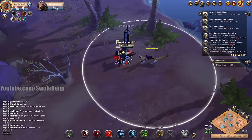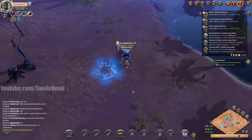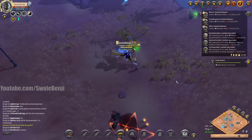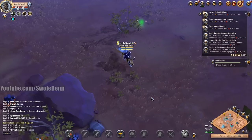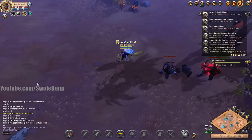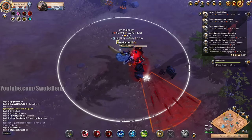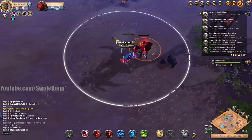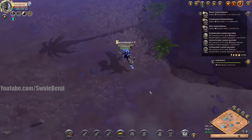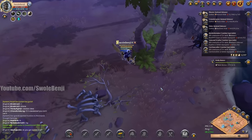That node down there still bothers me — there are just dudes sitting around waiting to murder me if I go down there. We got 10 more minutes — let's see how much fame we farm. Two crossbow guys — let's take them both at the same time, bunch them up, chop them. That node disappeared — someone finally went down and cleared it.